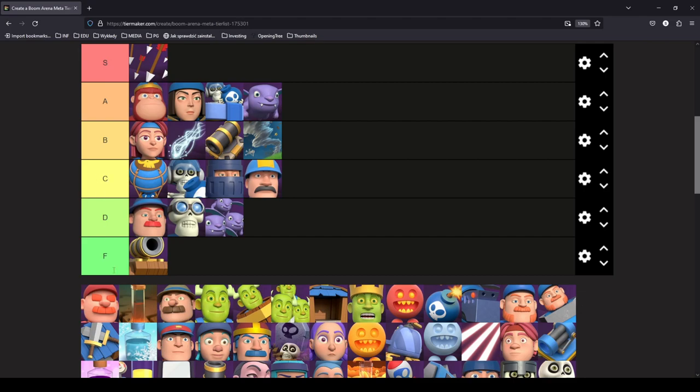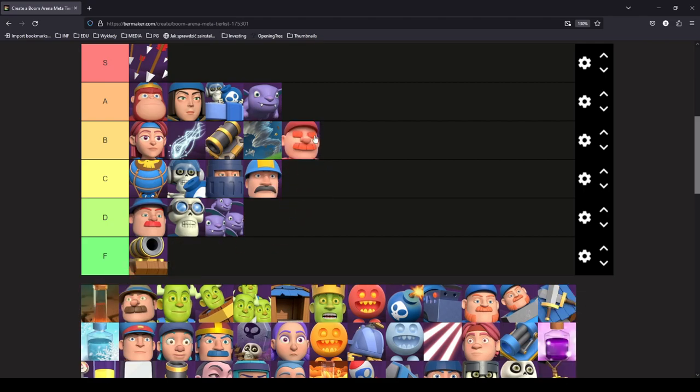Drunker is a B tier card. Bridge spam is pretty relevant and Drunker deals pretty well with cards like Thief and Ghost. As an archetype, General or Drunker don't do very well, but the card itself I think is pretty decent and even underrated. Many people don't realize that if they put Drunker in their Viking bridge spam deck it would be very good. It's definitely a solid pick in the current meta.